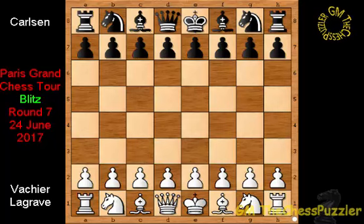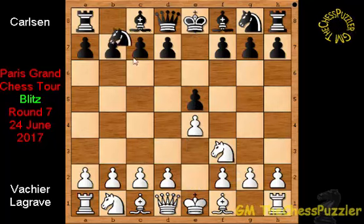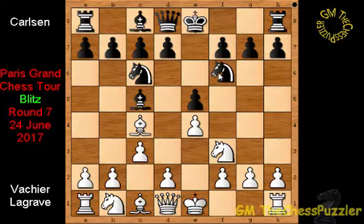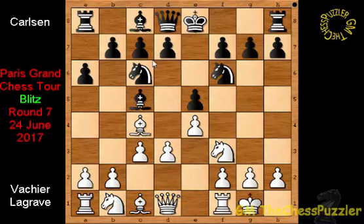In a game of 70 moves, I may want to skip some analysis on many moves, but I will stick to what matters. Maxime with white went right into the Italian with e4, e5, knight f3, knight c6, bishop c4, bishop c5, c3, knight f6, d3, a6, castles, d6.